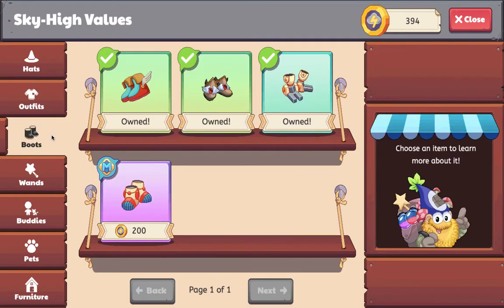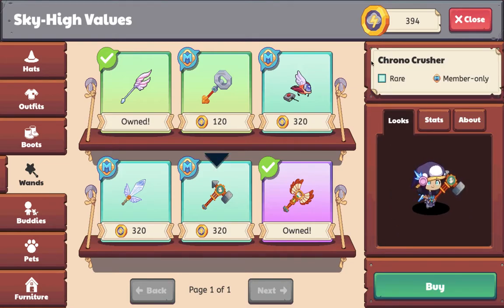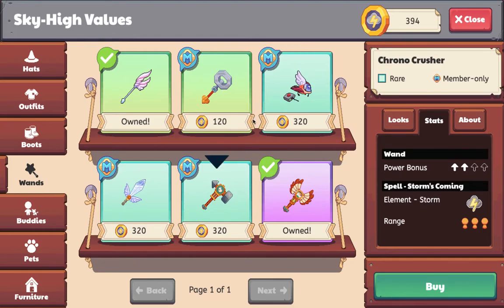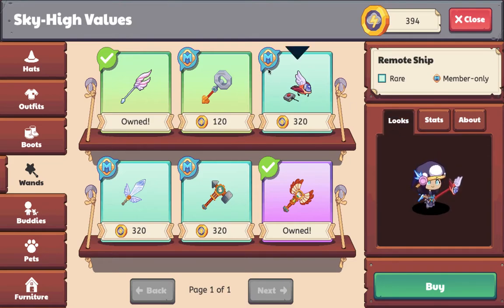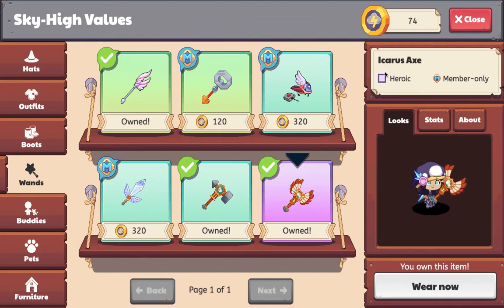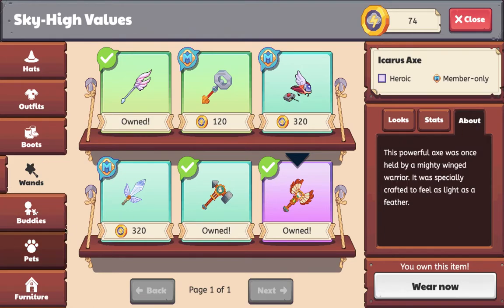I also buy something from the merchant over here. I have 394 of these coins, and I'm going to go buy some. I think I should buy the Chrono Crusher or the Remote Ship. I've already bought the Yacrada Axe, which cost 800 of those Avios, and it's pretty powerful.